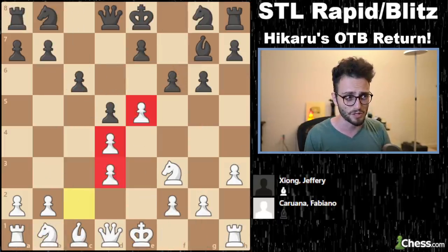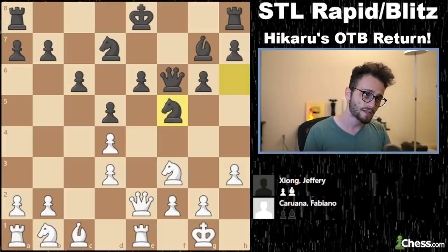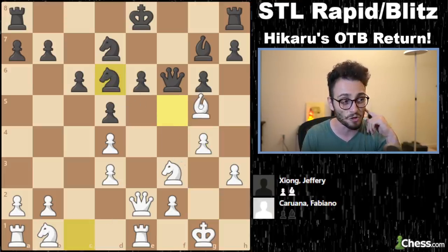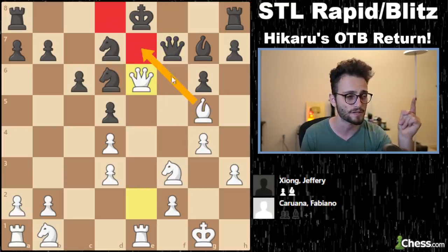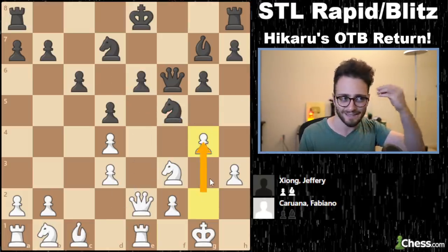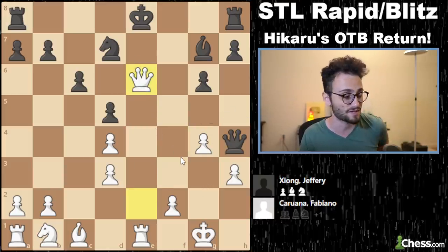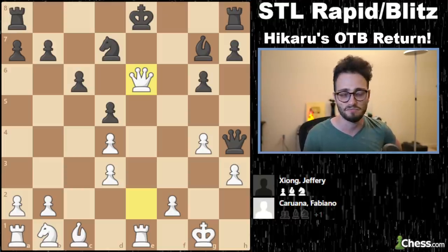Really interesting opening experiment. I don't know if Fabiano gave away a little bit of preparation here, because the engines loved it. Maybe he slightly misplayed after that. But right here, the machine preferred white tremendously with g4 — just going after the knight. The idea of g4 is that if the knight rotates, now you go bishop g5, and then you take. Because the bishop cuts away the king squares, so takes, takes, and the knight is lost. A little Caro-Kann mini lesson, and Fabiano takes care of business in 20 moves.